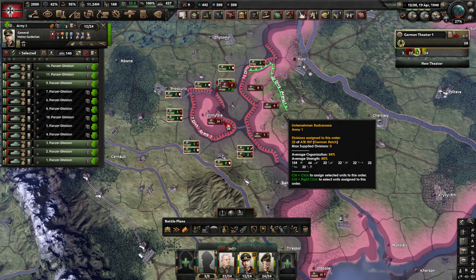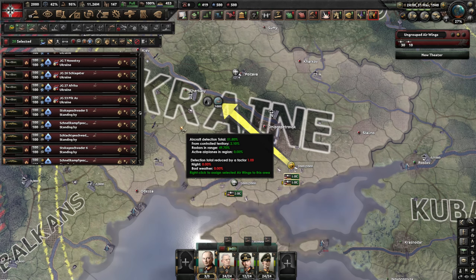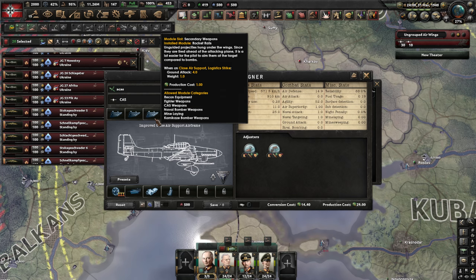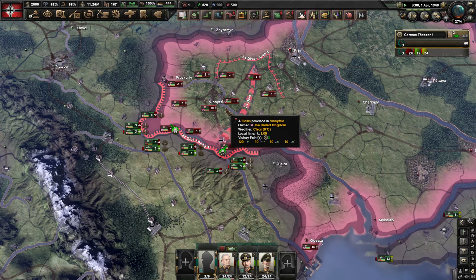Now we'll see how air support helps complete the encirclement faster and which CAS variant does it most effectively. For the second test we're using air superiority and close air support, though air superiority won't be much of a factor since we have a thousand versus a thousand fighters. Our first CAS model is the agility and air defense maximizing CAS — all bomb locks removed, only triple rocket rails which don't reduce agility during close air support, giving a meager 18 ground attack but preserving agility.